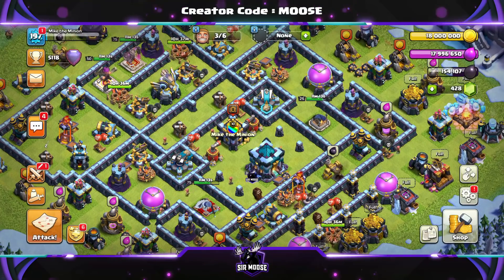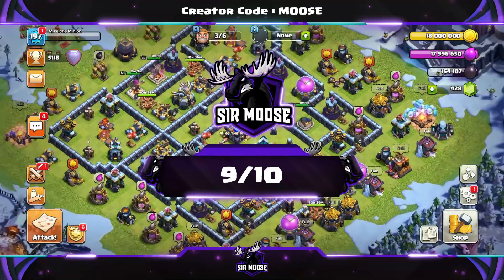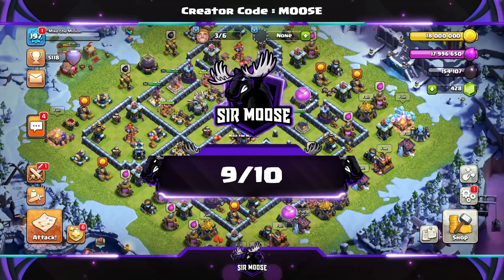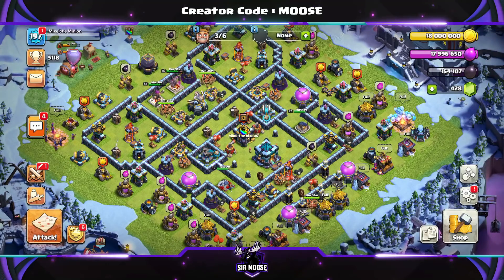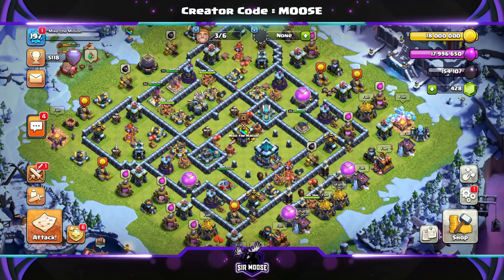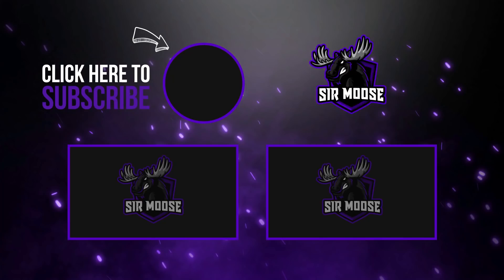So what are we going to give it out of 10? We're going to give this base 9 out of 10. 14 Legend League attacks, 13 two-stars, but only one above 80% — the rest were 60 and 70%. So if you're looking for a base that won't lose you many trophies and is really difficult to three-star, then this is the base for you. Samu signing out — I hope you've enjoyed the video today. Remember to practice your funneling, and from myself and Mike the Minion, goodbye.